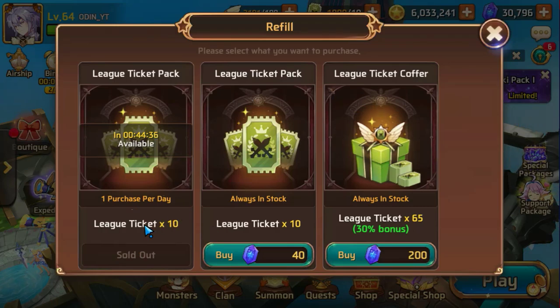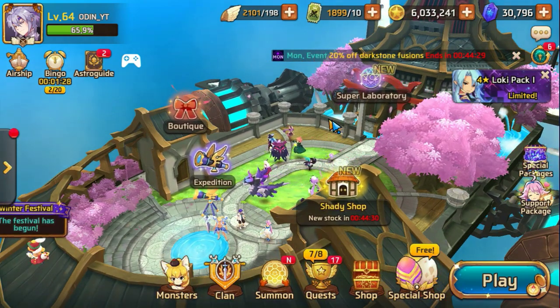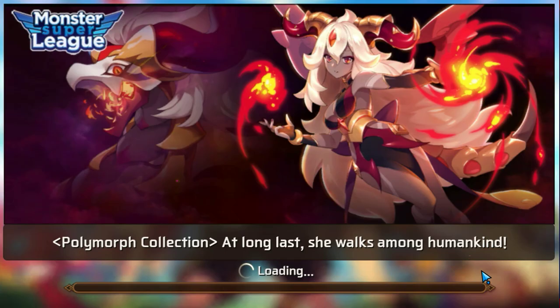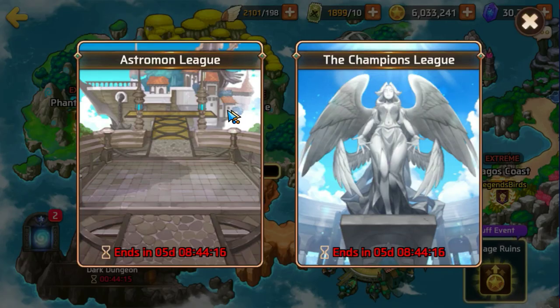And then most importantly, you want to make sure that you get your 10 daily tickets for the arena as well. The main reason for that is because we're going to talk about the best and easy way to get Astro Gems for new players, especially when you're in your first week — which is to go ahead and collect your 10 tickets and then go over to the Astro Mon League.